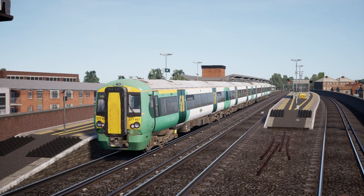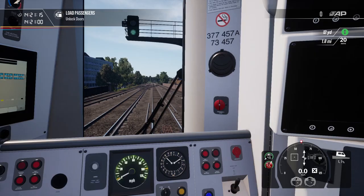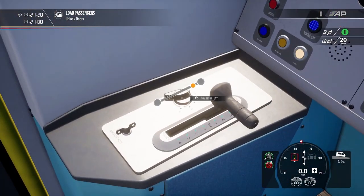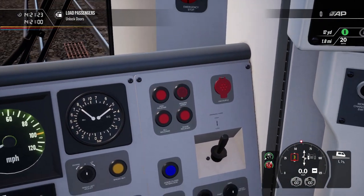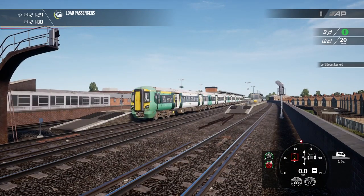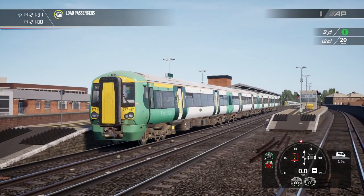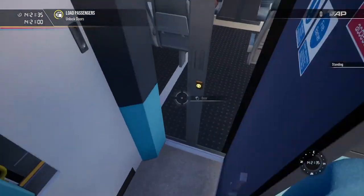Hey guys and welcome to another Train Sim World 2 video, where today we are on the London commuter map — it's all business and sometimes lagginess, so that's a warning for today's video. There's a small chance I will be lagging a lot on this journey. I pressed Y instead of U at the beginning — whoopsie — because this game just randomly likes to lag on me.